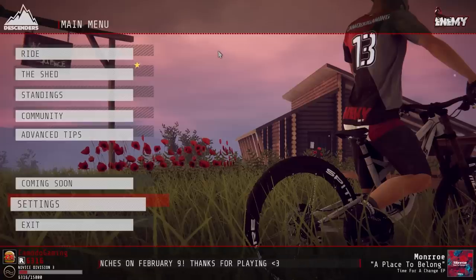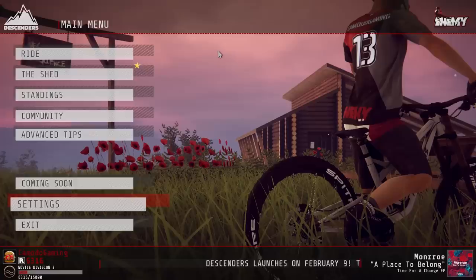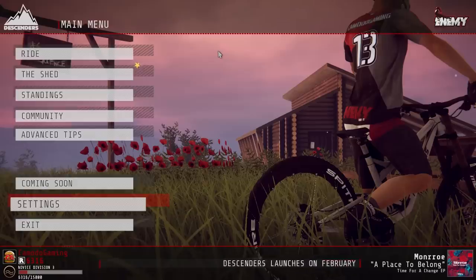That means you will never see the same downhill course twice, which is a really cool concept. Basically, you go through levels, you have a set number of lives, and you have to get to a boss event to proceed to the next area. If you lose all your lives, you restart. I want to thank the developer for sending me a key — the game releases on the 9th of February.